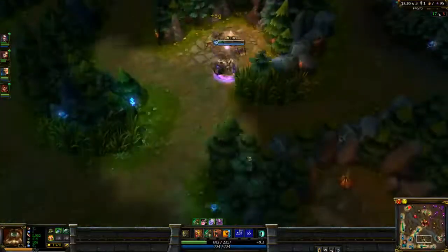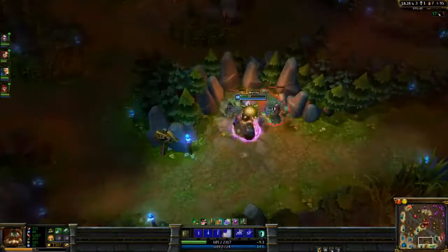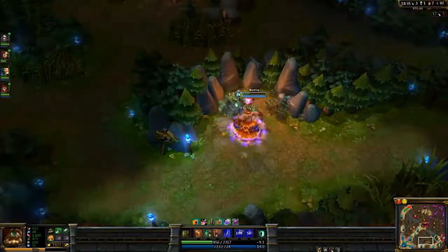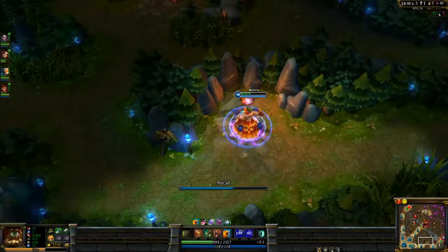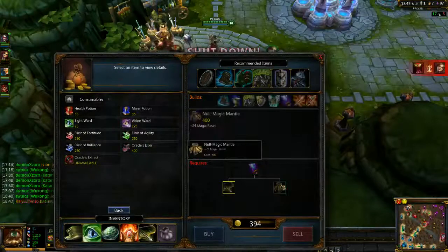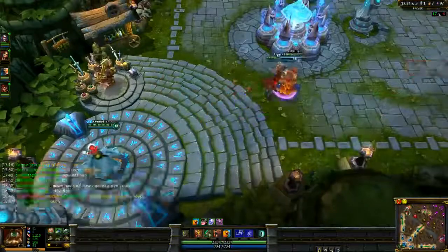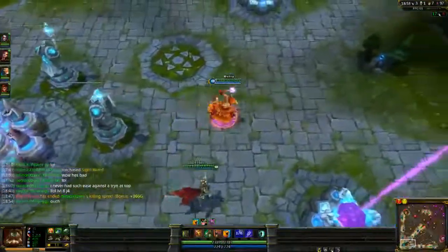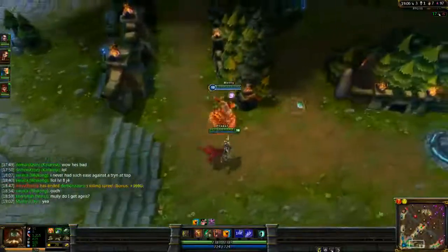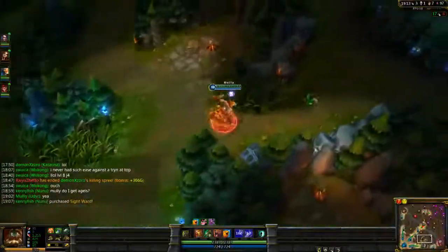We've got double buff now. My team should probably look to do dragon soon, but I don't have smite so I'm not going to call for it just yet. I'm going to clear this and go back and start on my Wit's End. Since we're ahead I'll go ahead and get the recurve bow. I don't like to build Aegis on Udyr - I like to do a little bit more damage, and also tanky supports should build Aegis, so I'm going to let Nunu get Aegis instead.